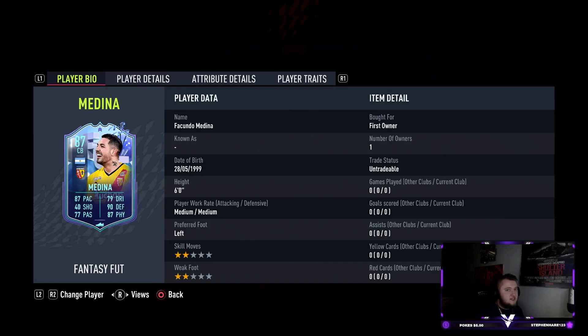He's six foot, which gives me the sense he'll have good agility and balance. He's left-footed with medium/medium work rates, two-star skills, and a two-star weak foot. Being left-footed is quite nice since there aren't too many left-footed center backs in Ligue 1 — other than Kim Pembe. His base stats are 87 pace, 79 dribbling, 77 passing, 90 defending, and 87 physical.